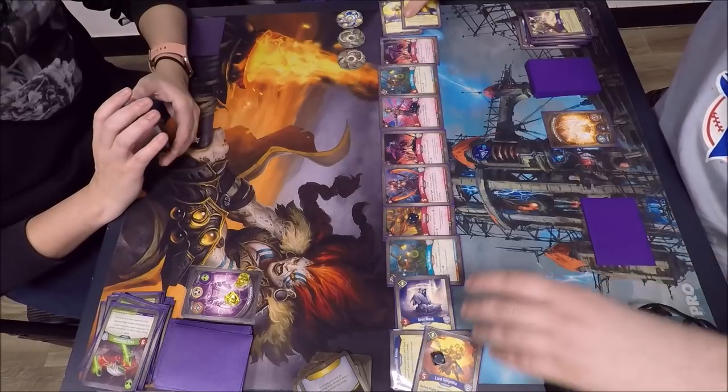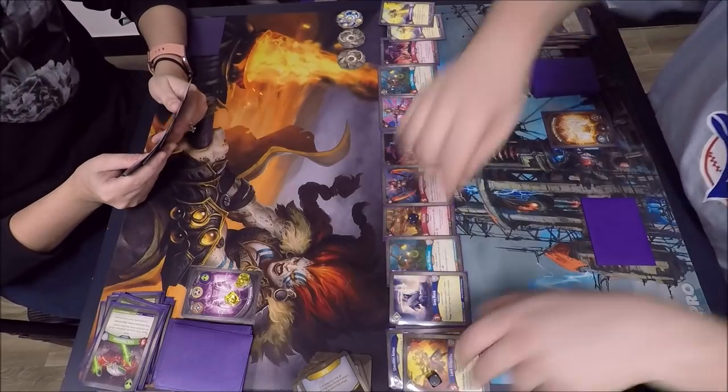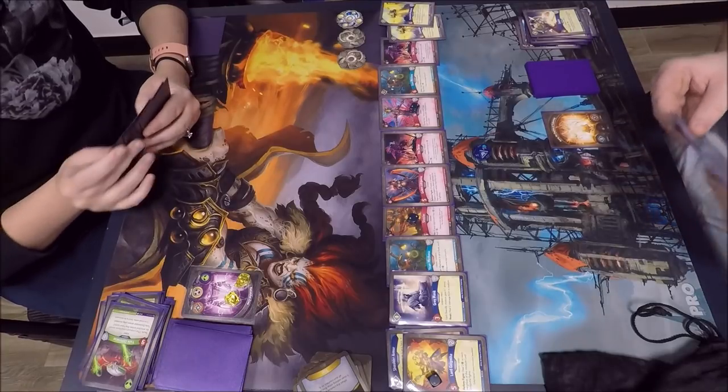Two Champions in the Field — both Taunt, six-one big knight bodies. He's in check with seven amber — no more Jammer Pack holding him back now.